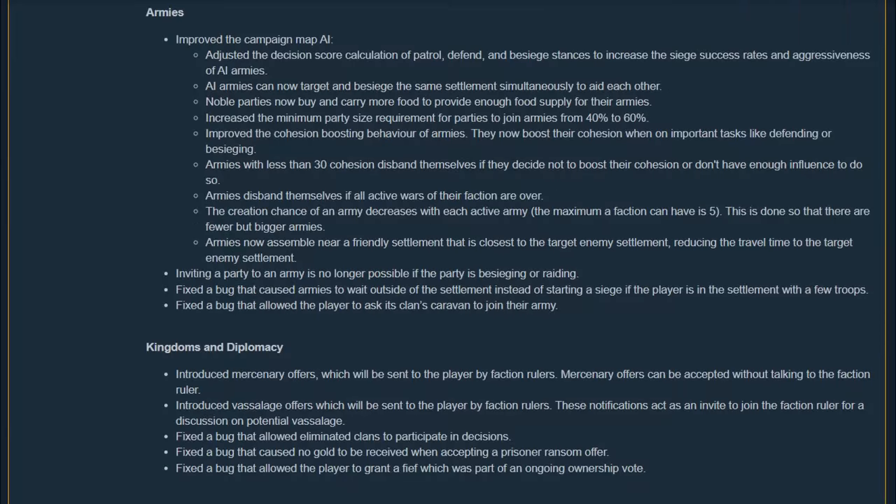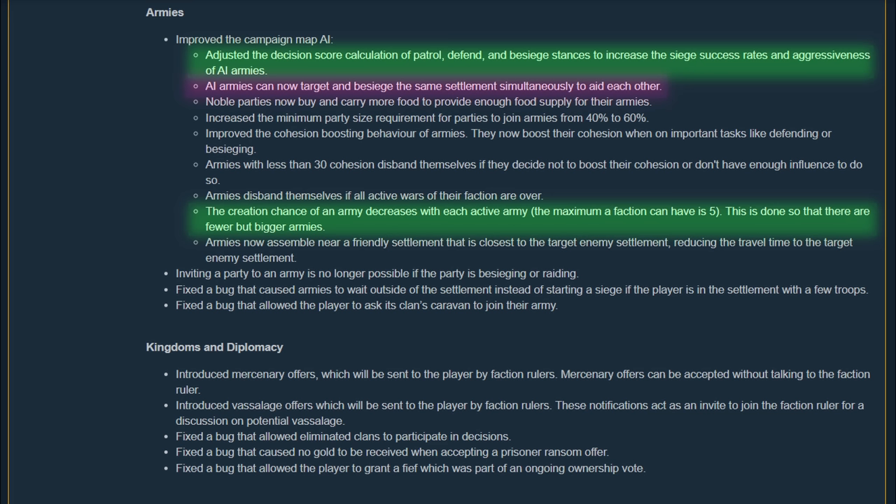Moving on to the army section, there are some low-key huge changes. The AI has been adjusted to act smarter, although without a ton of hours testing it, it's hard to say if it's better or not. Armies can now besiege settlements together — the player could always do this, but now the AI can do the same. I suspect many more fiefs will change hands now that they can team up. The creation chance of an army decreases with each active army in that kingdom up to a maximum of 5, meaning the AI is much more likely to form fewer armies that are bigger, resulting in epic field battles and sieges.